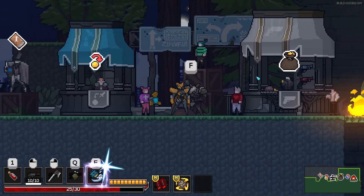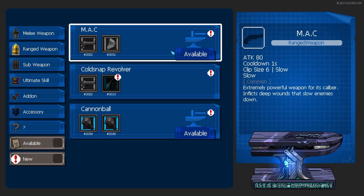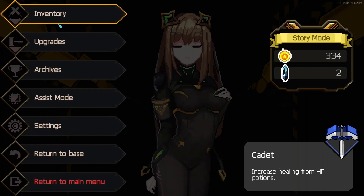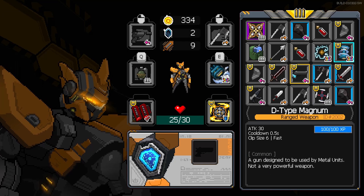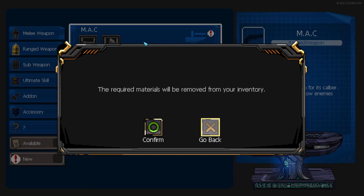You can't farm experience from a single enemy, which is good because it forces the player to actually keep playing through the levels and not just sit with 5 dodge items dodging the same simple enemy. Once the experience bar is full, you gain a mastery point and potentially can unlock recipes relating to that item.